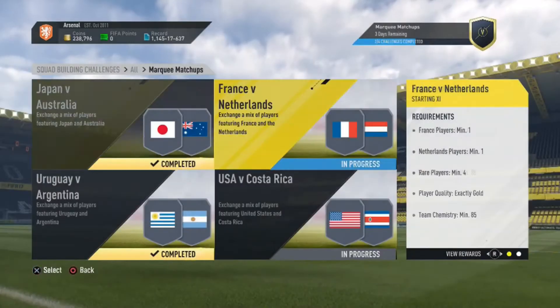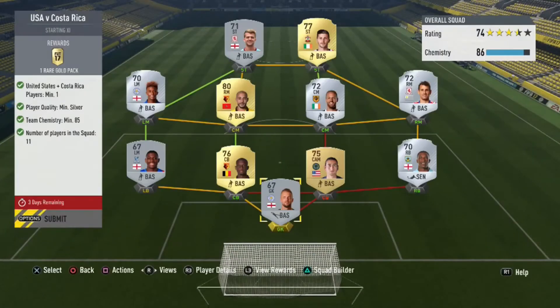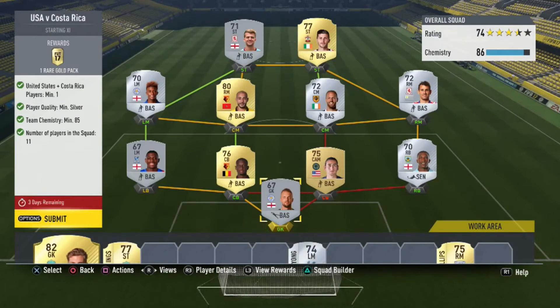Costa Rica against USA. You need 1 United States or Costa Rica player, at least silver quality, Chemistry 85, and 11 in the squad. You cannot copy this.